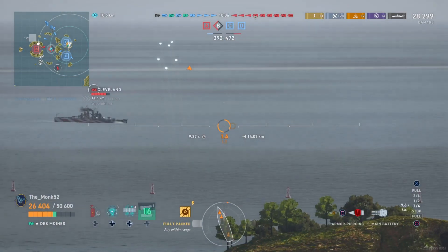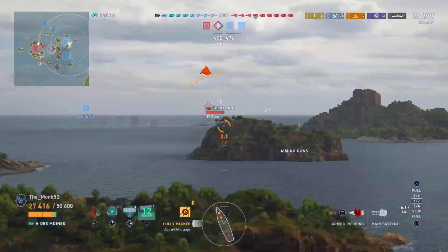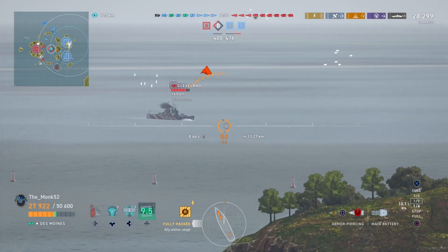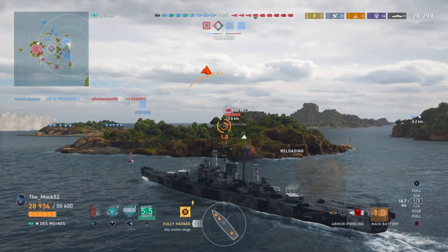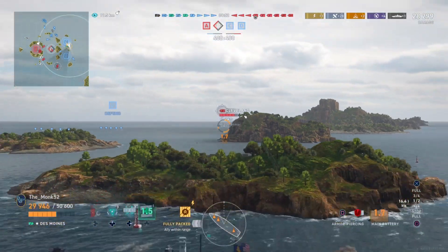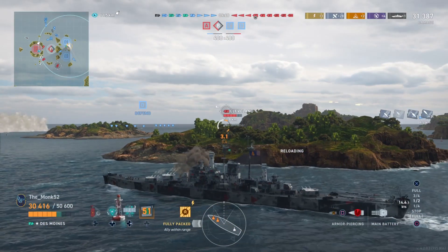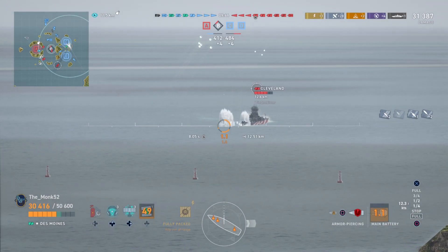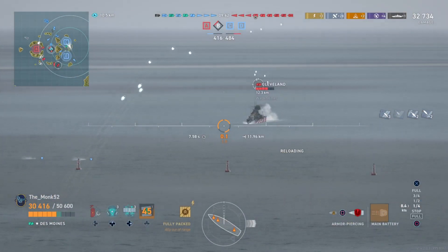You're not doing anything by kiting because at the end of the day, I'm in a position of control here. If they want to capture Charlie, if they want to capture Delta, they've got to go through B first. That's really the point I'm trying to illustrate — that's where you want to be in Des Moines. This is how you get consistently good games in this boat. You want to get yourself in a good position where the enemy has to come towards you and has no choice but to push in.